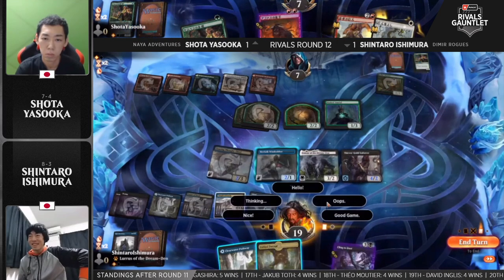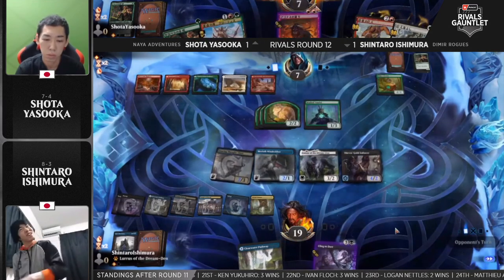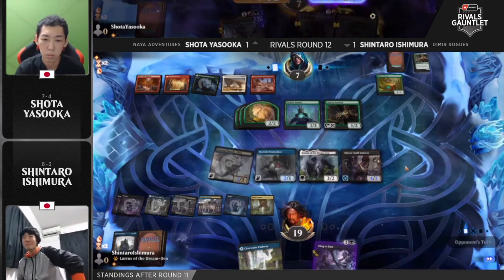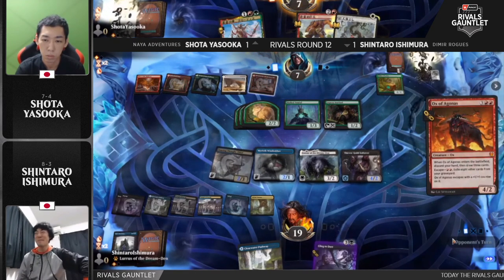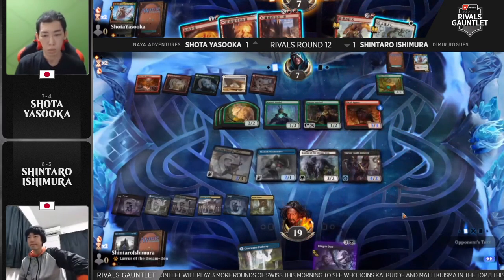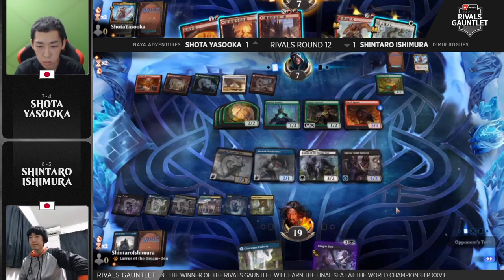Spikefield Hazard of course was what killed the Soaring Thought Thief, so Shintaro never had that line available to him. That makes a lot more sense why Shintaro didn't go for it — turns out the bloke already locked up in the top eight of the Rivals Gauntlet and playing for a World Championship seat knows a little bit better what he's doing than we do. There's some good removal. Do we want to kill Lurrus and stop that recursive effect, or stop the flyers? All of a sudden with Shintaro unable to put a ton of pressure on, Aziga's Chariot is a two-to-three-turn clock at the very least. Advantage is creeping back into Shota's favor.